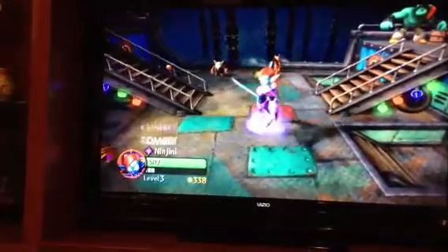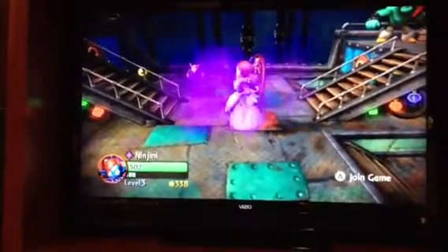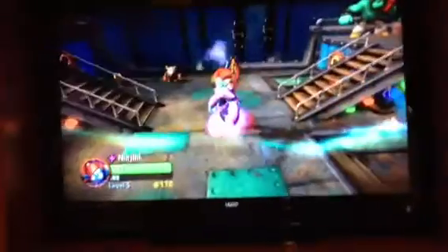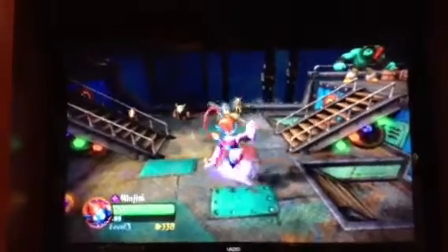You can do a combo as well. For her B attack, she gets into a little bottle and you can hop around. She makes a great entrance here. Her Z attack is the magical orb things that she throws. That's Ninjini.